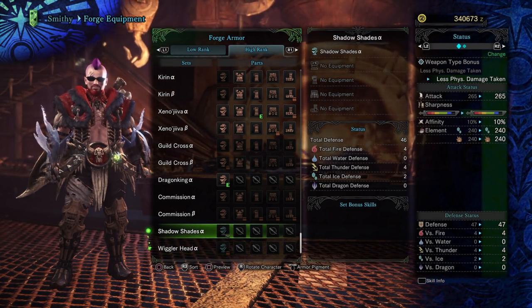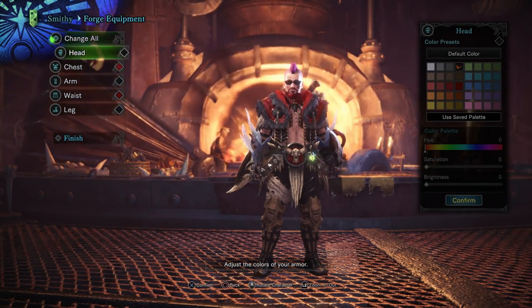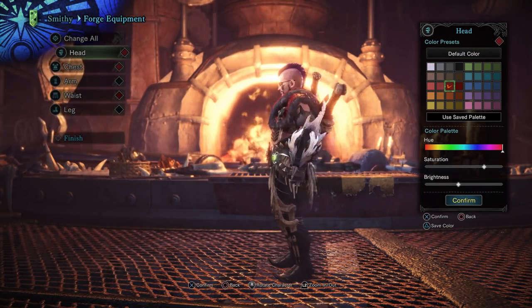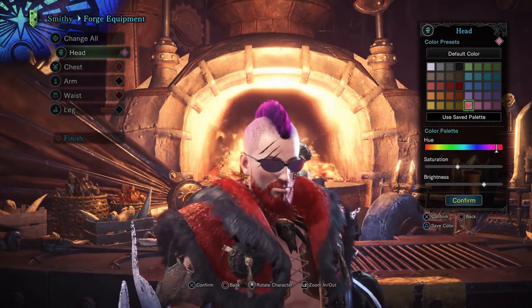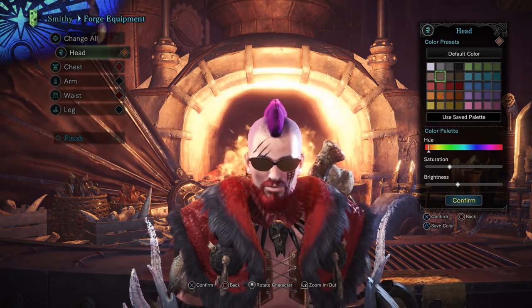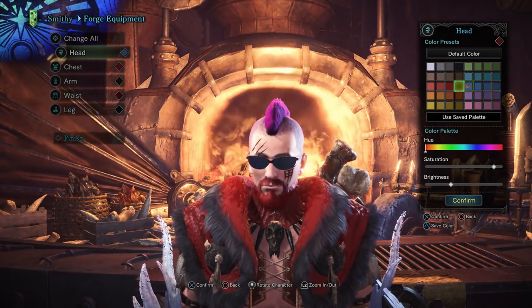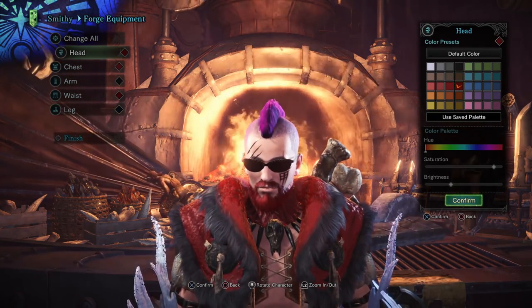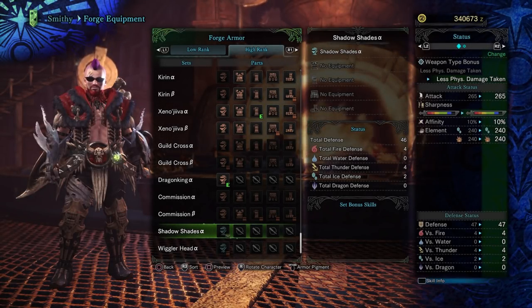I'd say it's even better than the Wiggler Head — though the Wiggler Head is amazing too. Let's see if we can change any colors on here. Looks like we can actually change the shade of the glasses — that's pretty nice. Oh yeah, we can zoom in — freaking pimping! I'm going to go with something a little bit cooler, some blue maybe, and then red since the rest of our stuff is red.